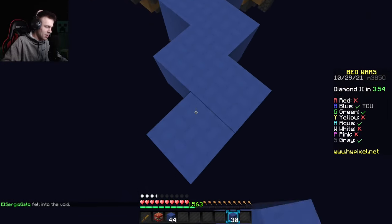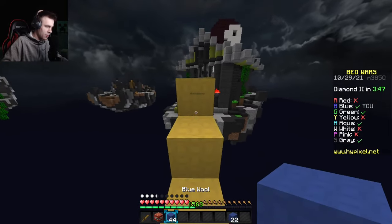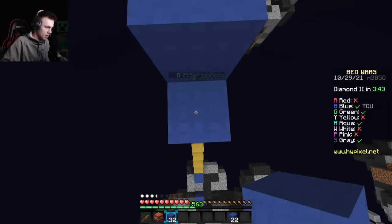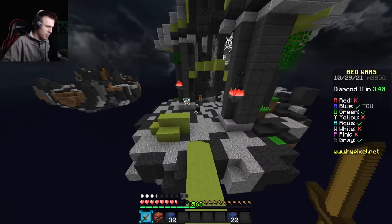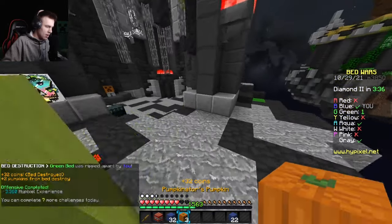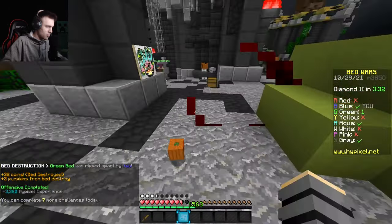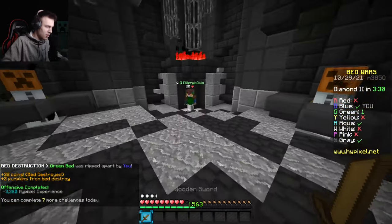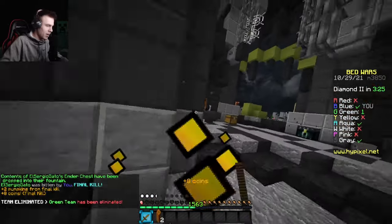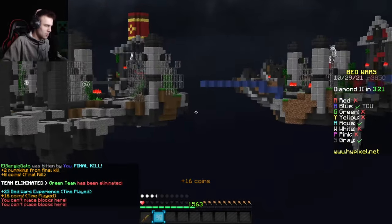I'm heading to green base. If I can get above them I can probably get their bed. I built up, he's building up — I killed him! I'll deposit my wool and TNT because if I die I don't want to lose those items — since eventually it won't let me buy any more resources. I got the kill! I'll jump in the void to get back to full health and to my base.